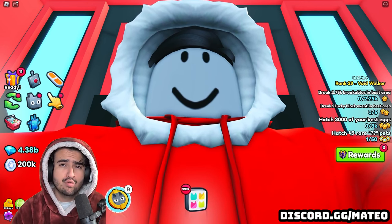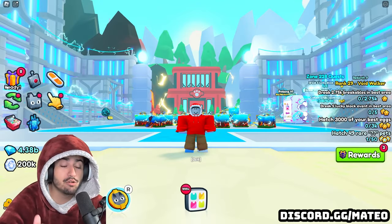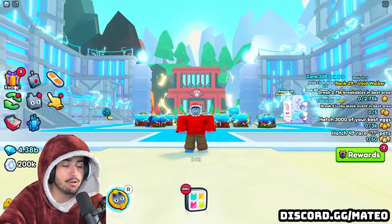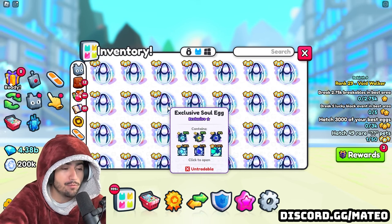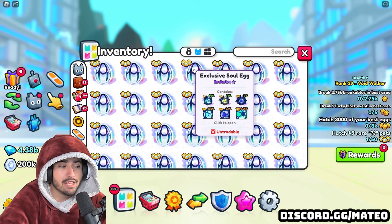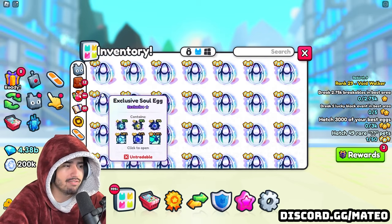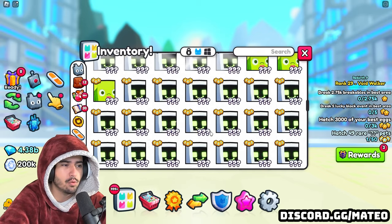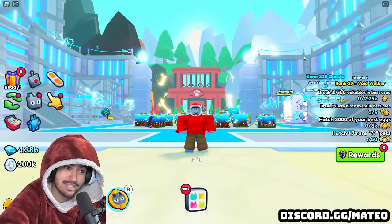I don't want to make this video too long, so let's just hop right into today's content. Here we are in the elemental world and we have the 200 soul eggs to go through and hopefully finally get our first Titanic. It is now like 11 months into the game and we still don't have a Titanic, so that is quite unfortunate. I definitely could appreciate one in our lineup, so maybe today is the day.